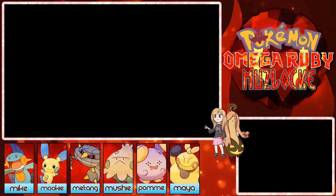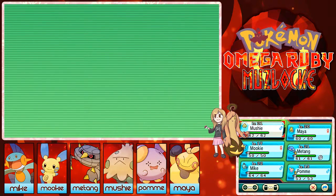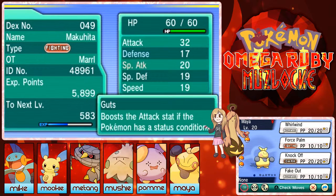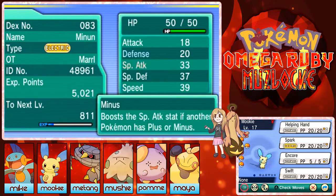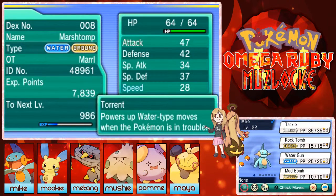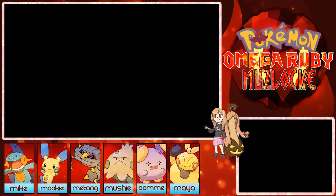By the way, let's look at the other Pokemon first — that's what I always do at the beginning of the episode. Up front I still got Mushy the Shroomish, but I think it will evolve into a Breloom soon, so I'm looking forward to that. We have Maya the Makuhita, Mookie the Minun which we caught last episode. I also encountered a super powerful Minun from the Poke Radar — it was level 23 and it almost killed Mike my Marshtomp. We also have Metang which knows Cut now, Mike the Marshtomp, and Pom the Whismur.